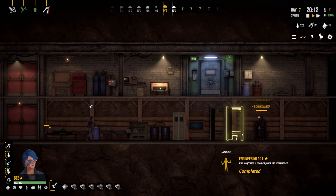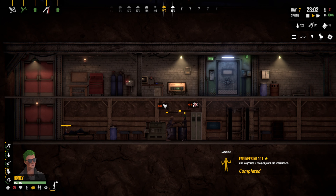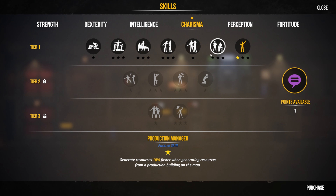As soon as B's up we're going to go. They're having a disagreement over dogs — Honey has also skilled up in charisma. Convincing voice: production manager generates resources 10% faster, that's nice. Motivator: 25% increase to crafting and fixing while this character is in the shelter.